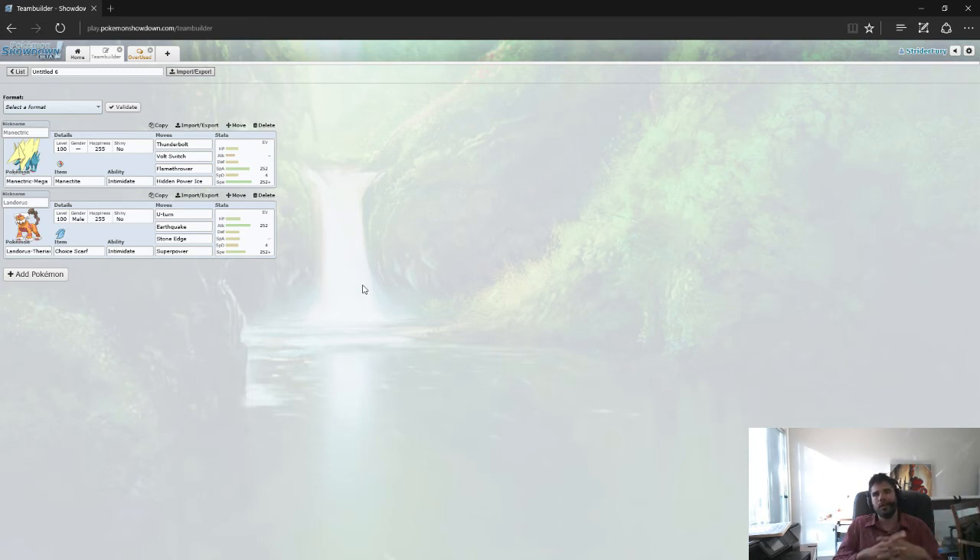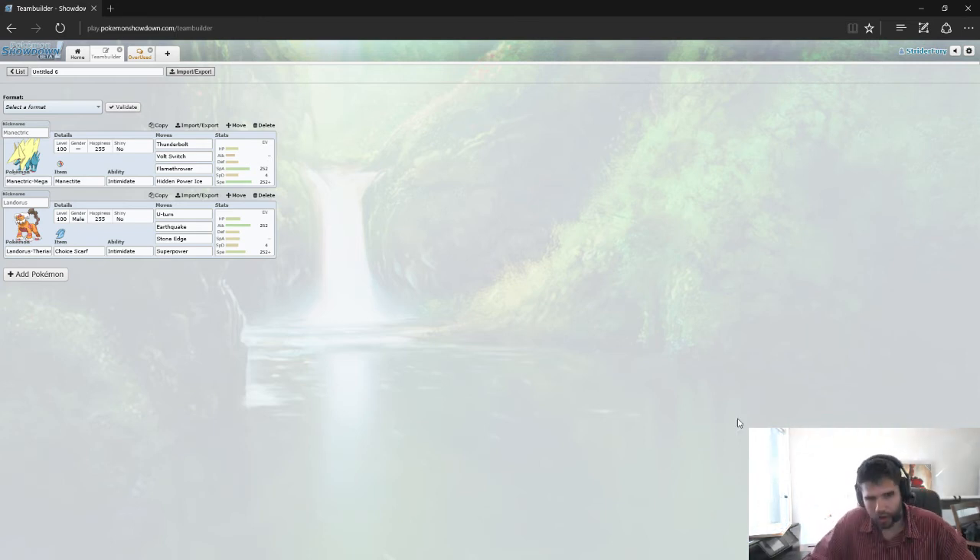So we're going to pick a core, and the interesting thing about this one is I picked all Tier 2 Pokemon — just to show that you can build cores from Tier 2s. This is a three-man core. What I did was I started with one Pokemon, and that Pokemon was Gyarados. I'm like, well okay, I want to win with Gyarados — I'm going to set up with Dragon Dance and sweep them with Stone Edge, Earthquake, and Waterfall.